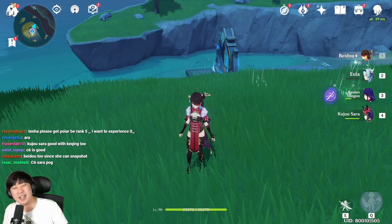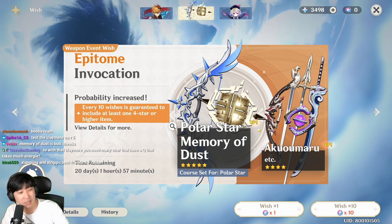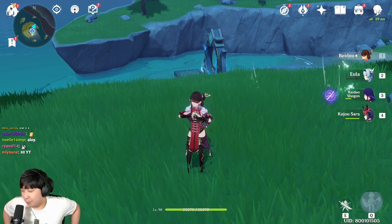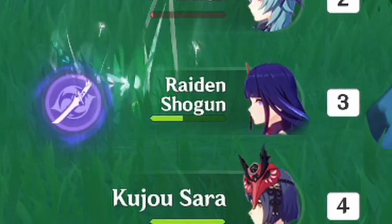What is up, everyone? In this video, we're going to check out the new four-star weapon called... Akomaru! Did I say that right? Oh, somebody's going to shit on me for that. Anyways, I don't give a shit. We have come up with the best waifu team ever. We have Beidou, Yolash, Raiden Shogun, and Kujo Sara.